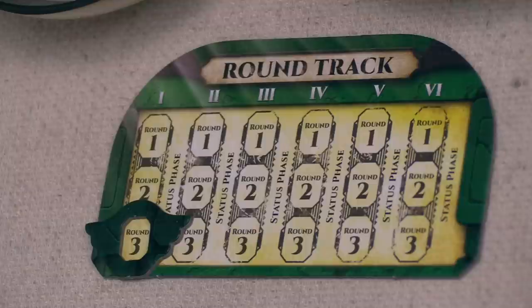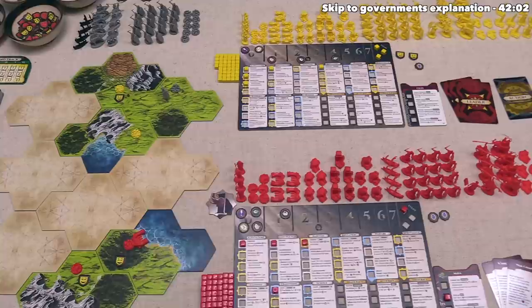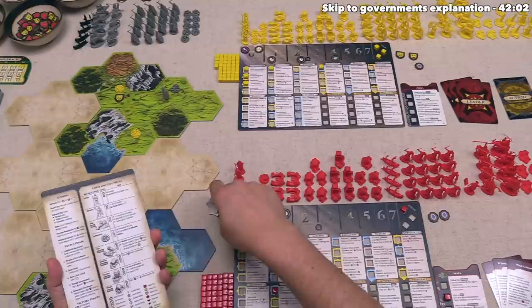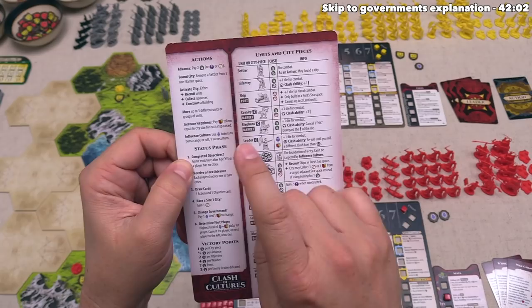When we come back to the round tracker, you can see that we've finished three rounds of the game, and that is going to finish the first age. Before we actually start the next age, it's time to perform the first status phase of the game. The status phase has six different steps that we are going to perform in order, and in each of these steps we are going to go in player order starting with the starting player and going clockwise. It's worth noting there is no difference between the status phase when playing the base game and when playing with the expansion.